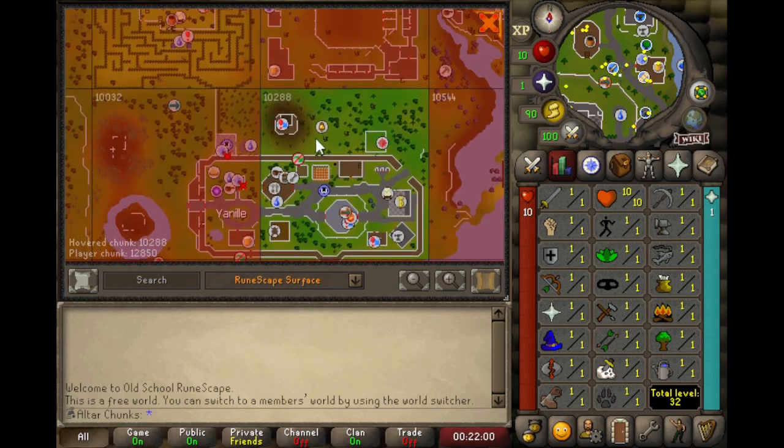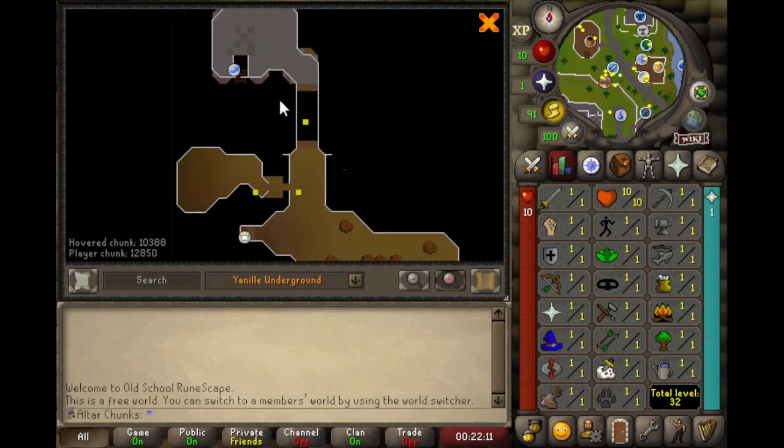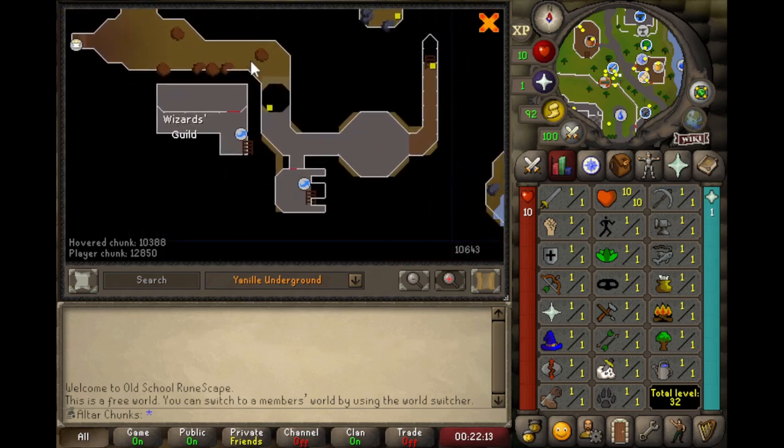The only thing with that is when I go up or down into a new area. For example, if I use the dungeon entrance, I have to stay in the chunk that I drop down into if I use the ladder or staircase or whatever. Thankfully, it covers the whole dungeon down here.